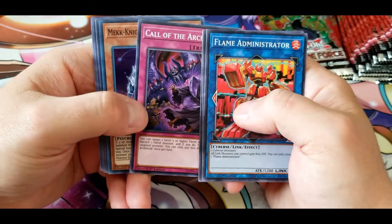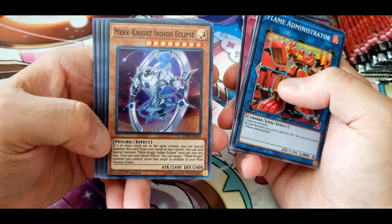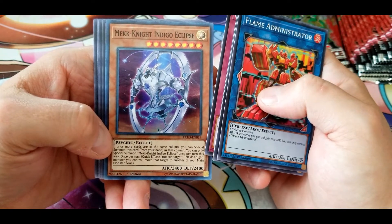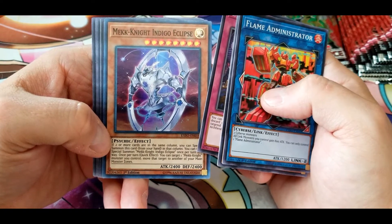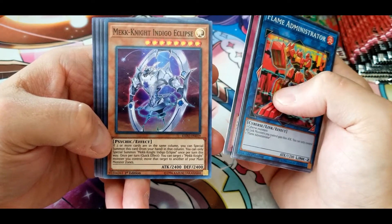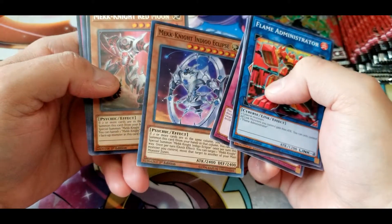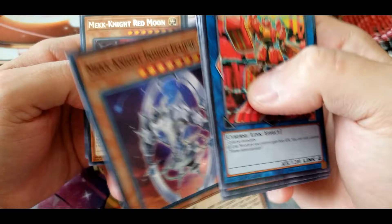Call of the Archfiend. Mech Knight Indigo Eclipse: if two or more cards are in the same column, special summon this card from your hand in that column — once per turn. Quick effect: once per turn, you can target one Mech Knight monster you control and move that target to another of your main monster zones. That's decent — you can special summon him out, use his effect to move to a column, then bring out another Mech Knight.